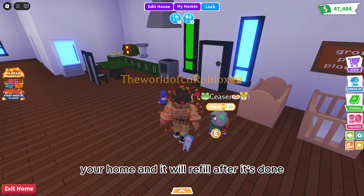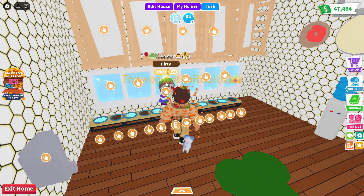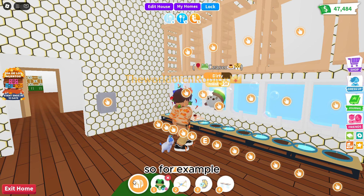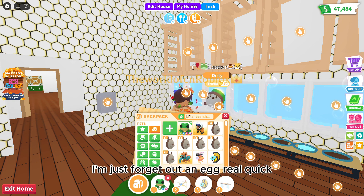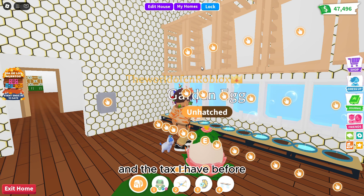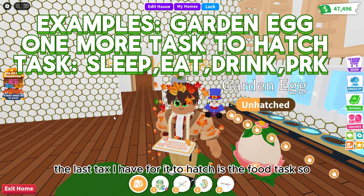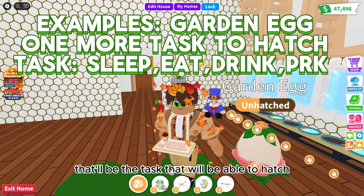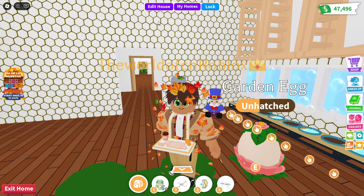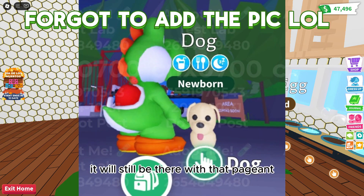When you hatch an egg, I'm not sure if this is confirmed or not, the pet you hatch will still have the same tasks that the egg had before. For example, if I had a garden egg and the last task for it to hatch is the food task, the sleeping task, the showering task, and the eating task — whatever tasks it had — will still be there with that pet after it's done hatching.